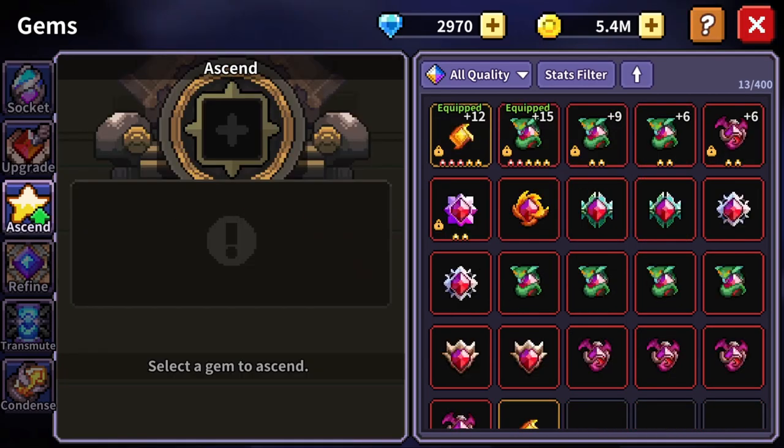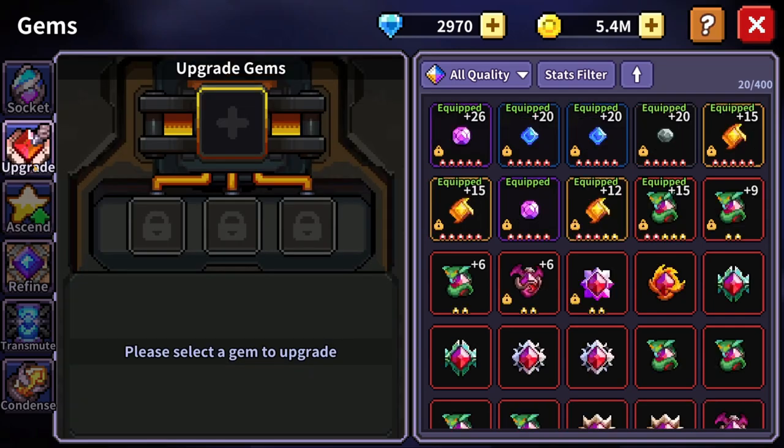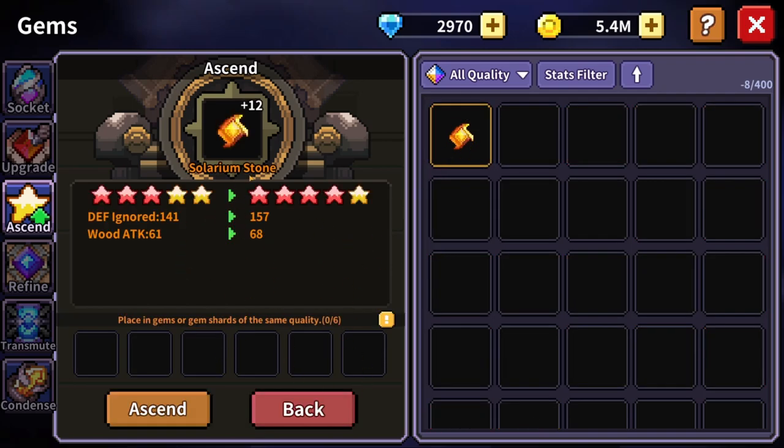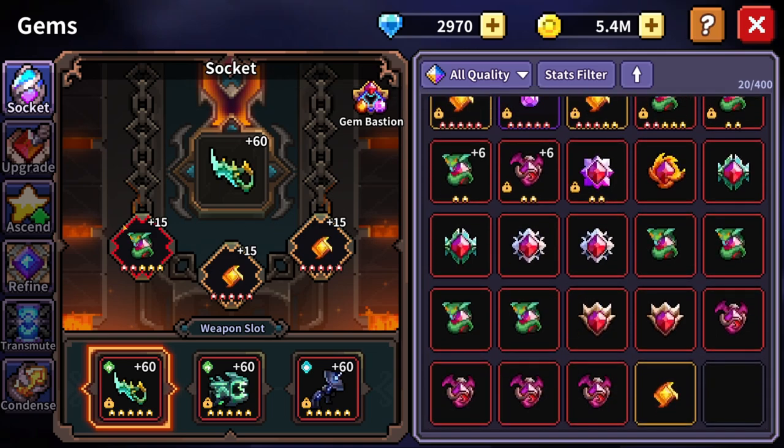Something weird happened with gems just before recording. When I went to ascend a gem, it let me use all my non-star gems for one upgrade, then the option disappeared. I'm not sure if that's a weekly thing or a glitch. I went from 6 to 7 stars on this gem using a bunch of unleveled extras. I probably need about two more weeks' worth and I'll have three Solarium Stones completely maxed out in terms of star level.